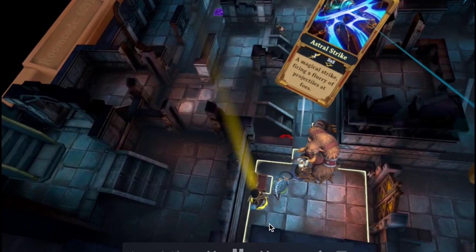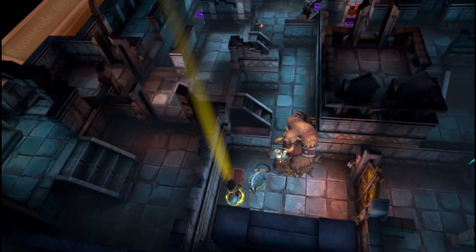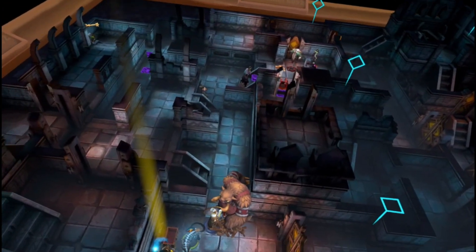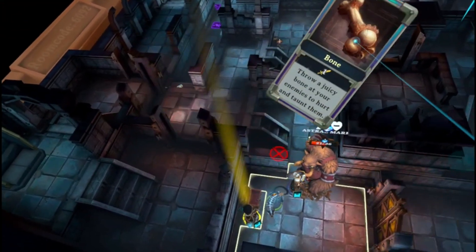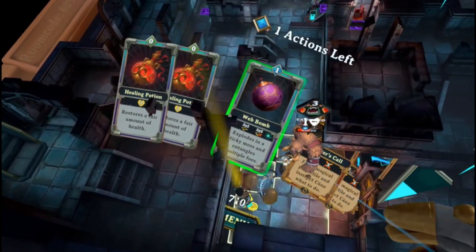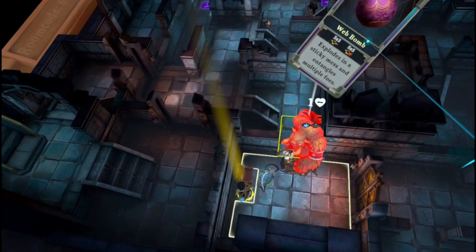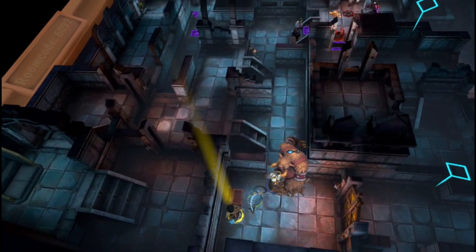First action: throw an astral strike at him. Second action: hit him with the bone. I have a web bomb so I'm going to web him so that he doesn't go far away and we can beat on him.